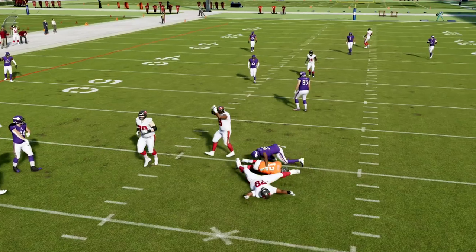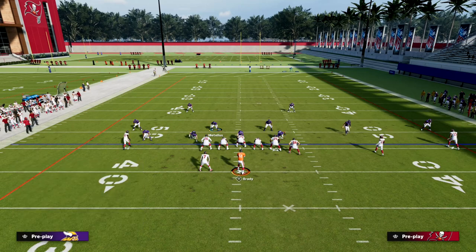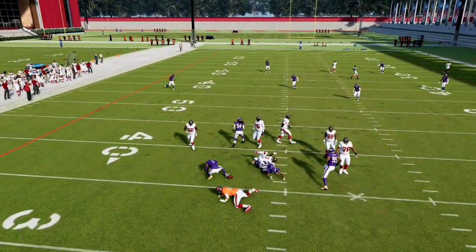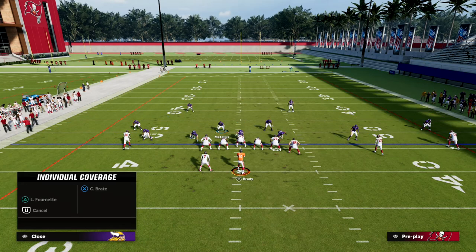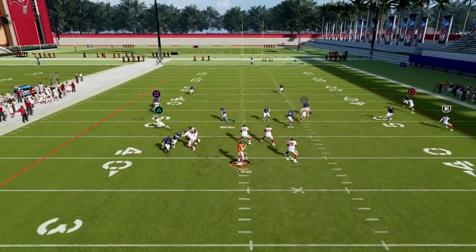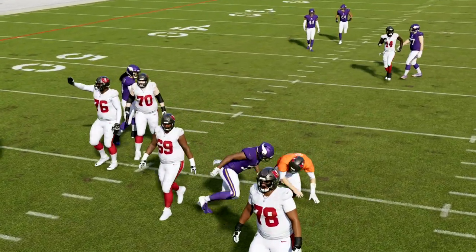Obviously if they block a running back you'll be able to pick this up, but let me show you something you can do to counter that — all you have to do is basically send pressure from the opposite side. There are ways to send fewer people as well, which we cover in the eBook. There are certain abilities in the game now that make this defense even better, and certain adjustments you can do from Dollar that you really can't do from anything else.